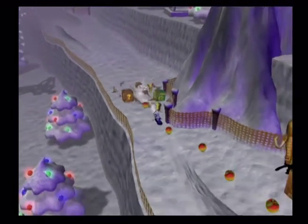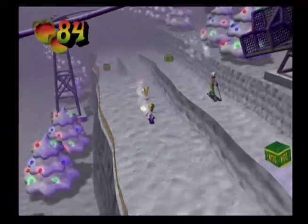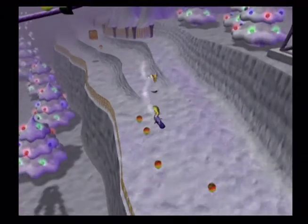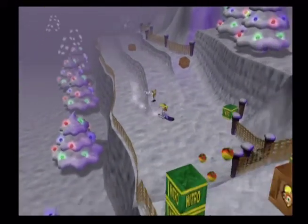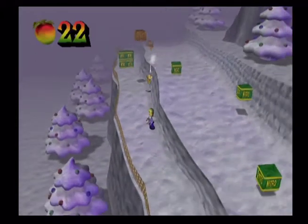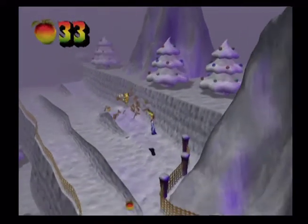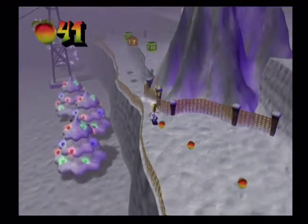Hold down B and press A to jump. I got two Aku Akus already so now he technically gains the name Aku Aku. I think it should start avalanching pretty soon. The jumping seems a little delayed — I don't know if it's my controller or just the game's reaction time. The music is pretty sinister sounding though. You can pretty much do this with one hand if you don't want to collect all the boxes. The Wumpa fruit leads to all the boxes — there's a ton of nitro here too. I missed that box completely.